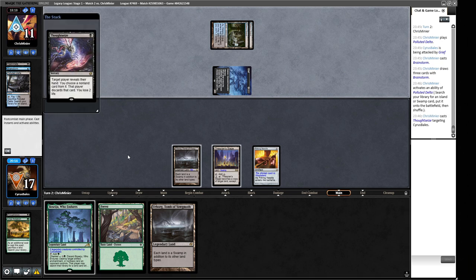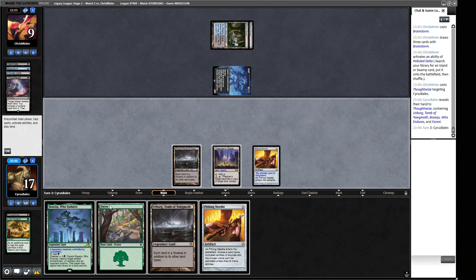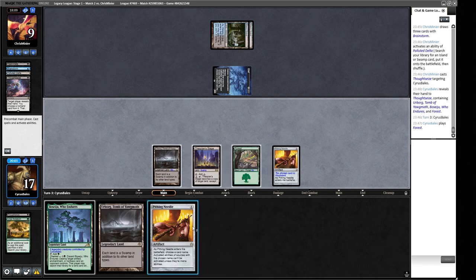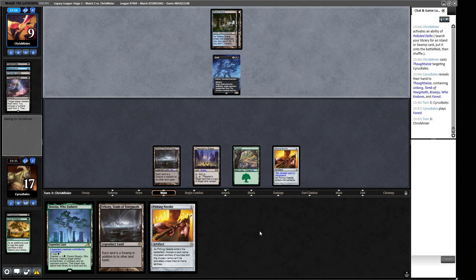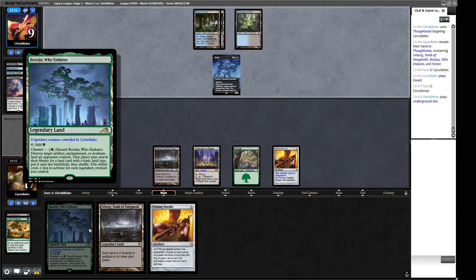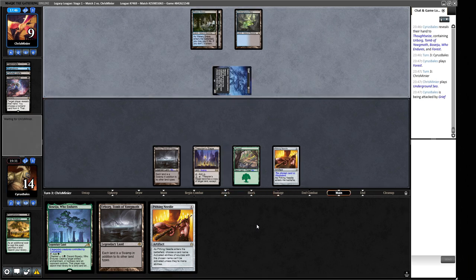We really want the Pithing Needle. We could deploy it for a second defense on Wasteland or put it on Polluted Delta to stop fetches. I think we're supposed to put it on Wasteland in case they have a second one. The way they'll get rid of it is either Brazen Borrower — which they'll save for the Dark Depths token — or a Powder Keg type effect, which blows up all our Needles. So I don't think we should play the second Needle. We don't want to Beseiju them because getting a land makes their Death's Shadows bigger. We take three. There's a Murktide — our turns are limited.